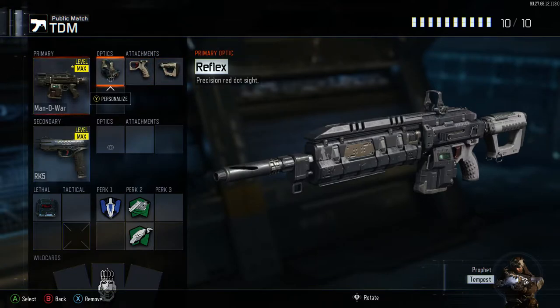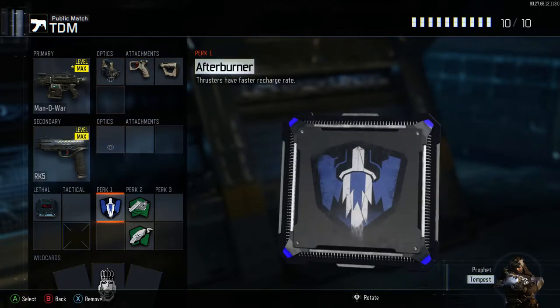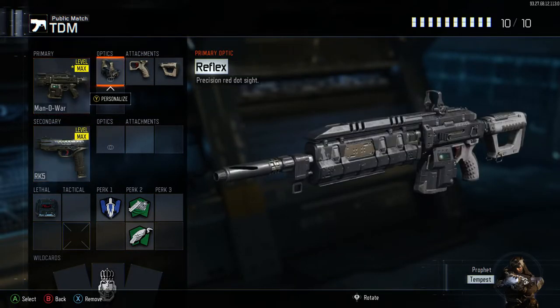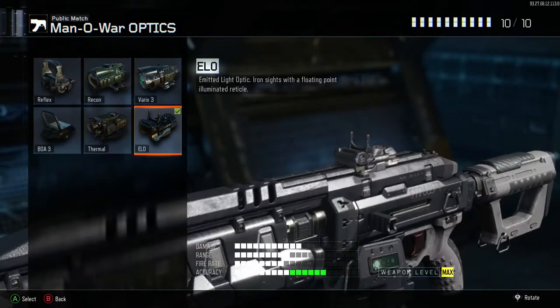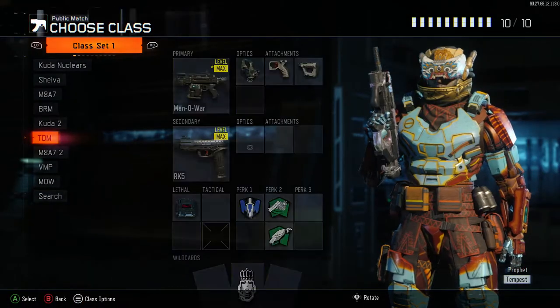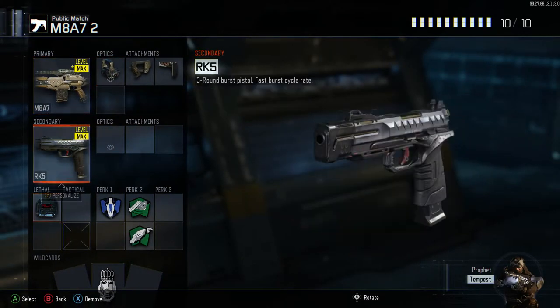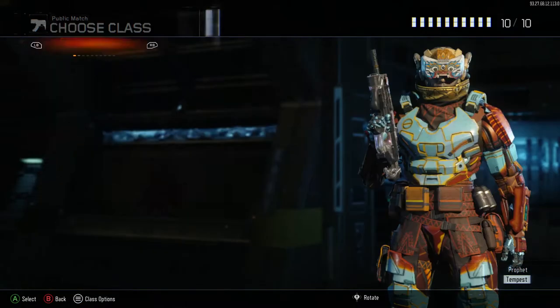You'll see a trend: on most assault rifles and SMGs I have stock, because I just can't play this game without it. I also run afterburner, fast hands, and scavenger with C4. You can use reflex or ELO — it doesn't really matter, it's personal preference, but I prefer reflex. Now this is my M8A7 class.